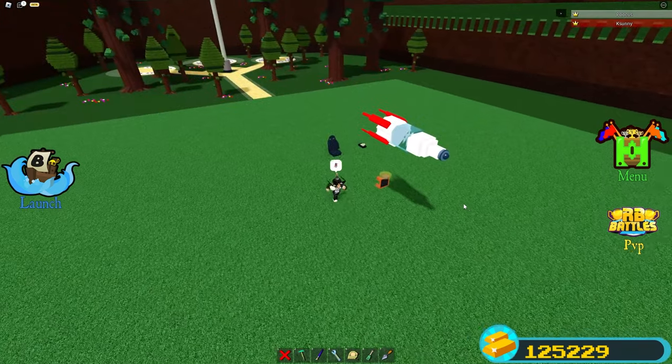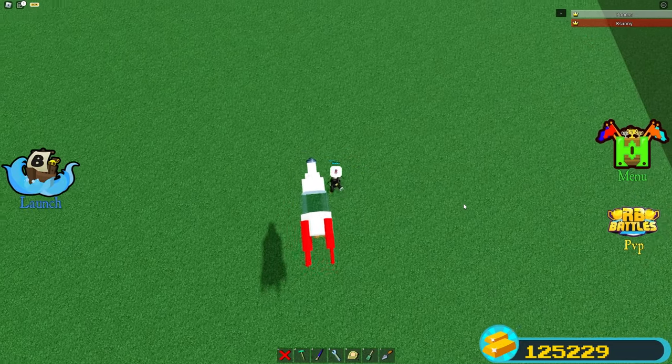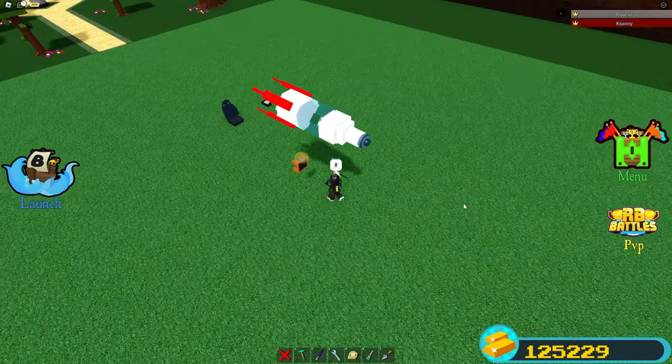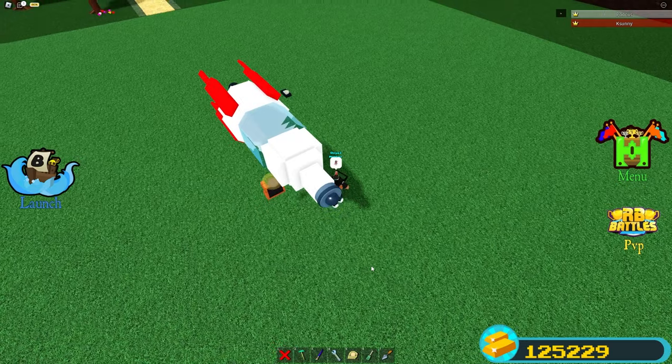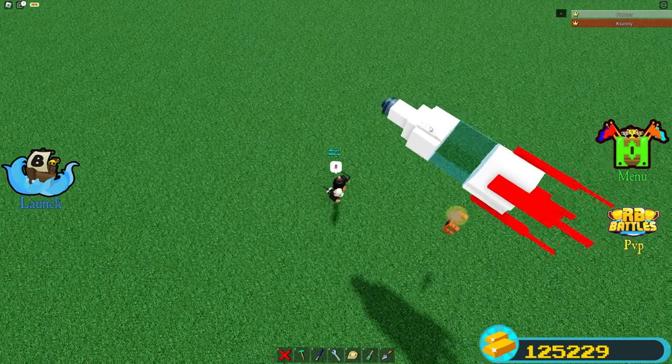Alright, so we're back inside of Build-A-Boat for Treasure, and right over here we have the RC rocket. It's a little mini version of an actual rocket inside Build-A-Boat. As you can see, it's like a little spy device where there's a camera at the top, and you get a full 360 view when you're actually controlling it.